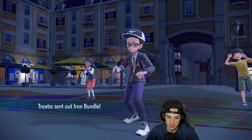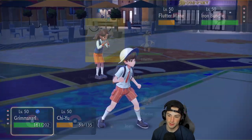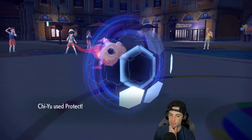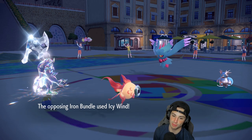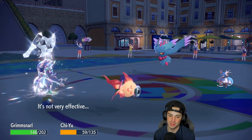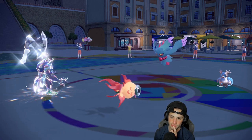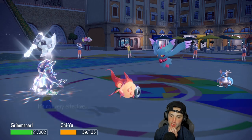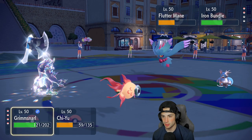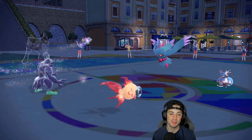This match is pretty much wrapped — we didn't even need to use Quaquaval. Iron Bundle comes in. We don't need Reflect, so I'm going to Protect Chi-Yu — I just want to keep lowering their special attack as much as possible. He Ice Winds me, dropping special attack on the Iron Bundle. He goes for another Dazzling Gleam. I use Spirit Break — so good. He targets the Flutter Mane, and they just cancel the battle. We'll take that all day. Match number one sweep — we didn't even need the duck.